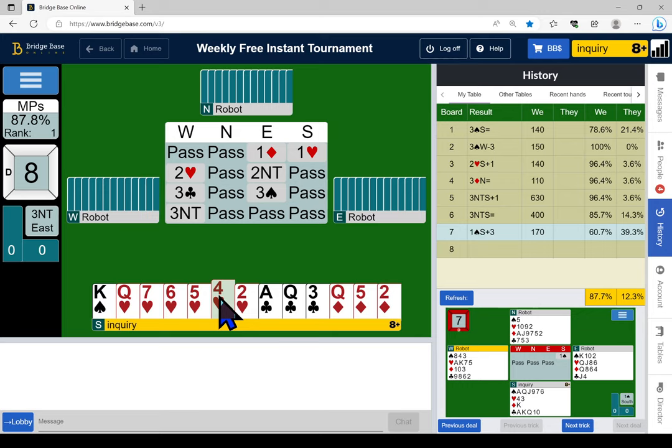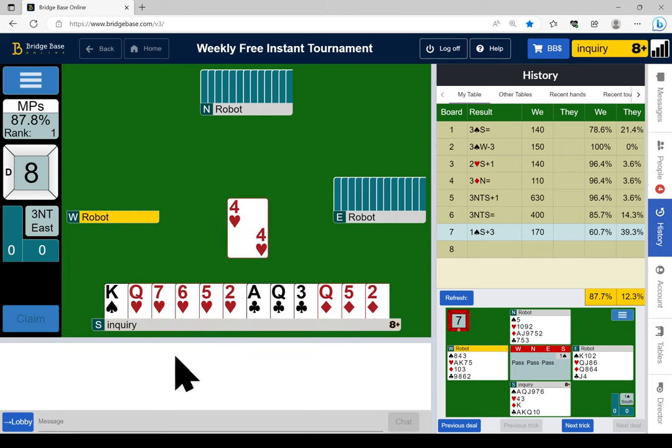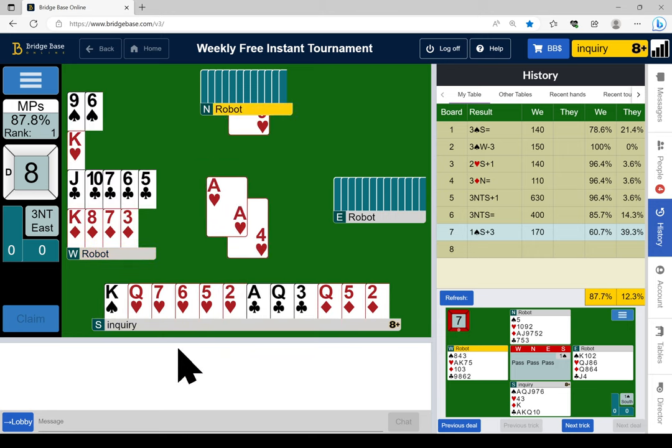Four of hearts — to give the robot the impression I've only got a five-card suit, I'm going to hide this two of hearts forever. I don't think my partner has very many entries — partner is almost broke for sure, because they voluntarily bid a game which requires 25 or 26 points, and outside my hand they're only 25 points. So my partner probably doesn't have any honor — no king, no queen, no jack. I could just lead the seven of hearts, saying I don't have the queen. We'll just lead the lying four of hearts. I can't trick my partner because partner has no entry.